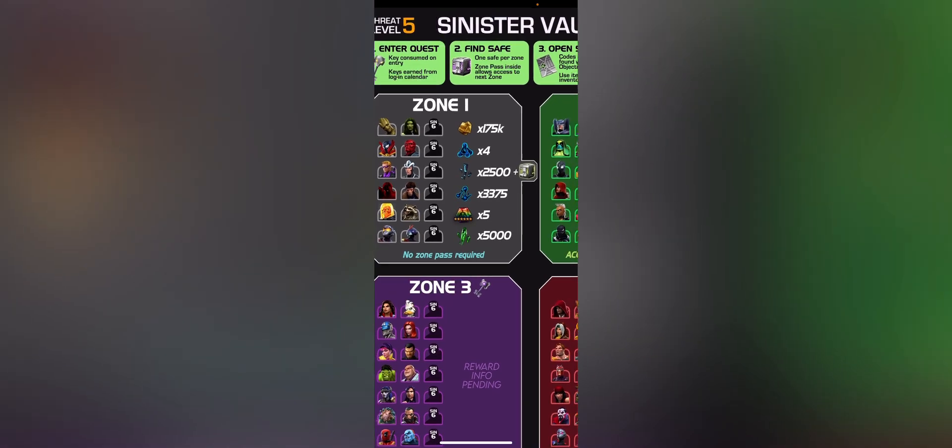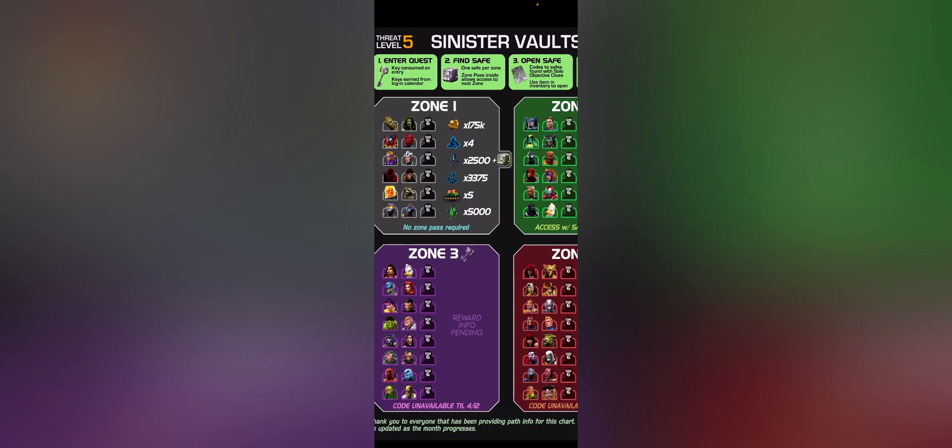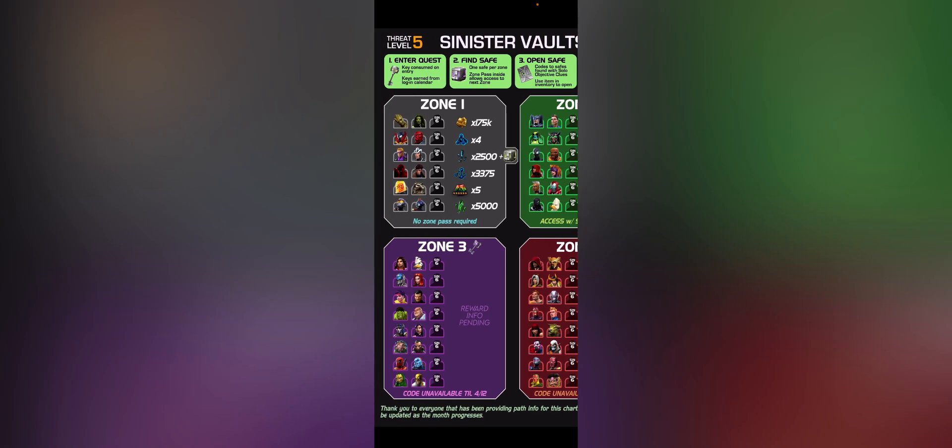The easiest way to explain this: here you'll see zone one and what's on each path. If you want six stones, go to the path beginning with CGR and Rocket. If you want six star crystals - which is the one I'm going to take - it's Hawkeye and Havoc. Preview the fights before you go in, of course. Wasp and Ant-Man look like two nice ones as well for those 5k featured and 3375 tier three alpha catalyst. You want to take the Hawkeye and Havoc path to get that vault, which gives you the zone two keys.